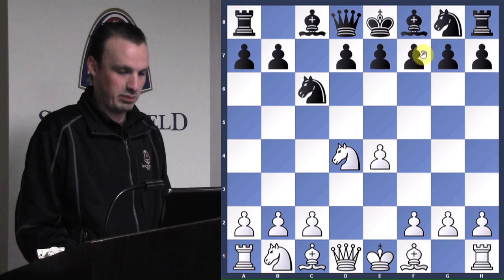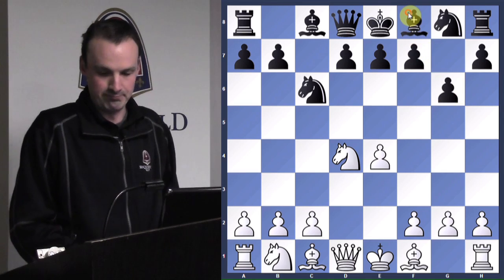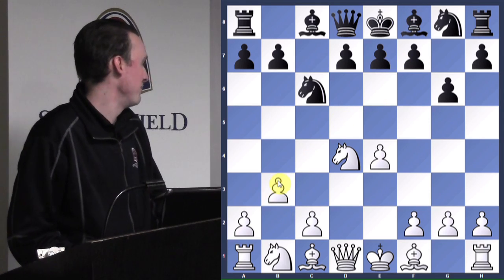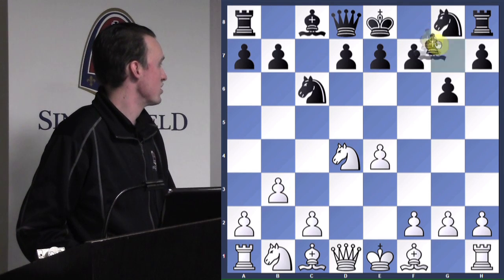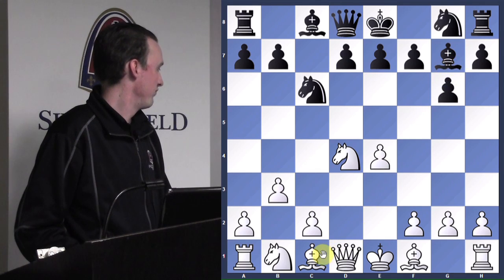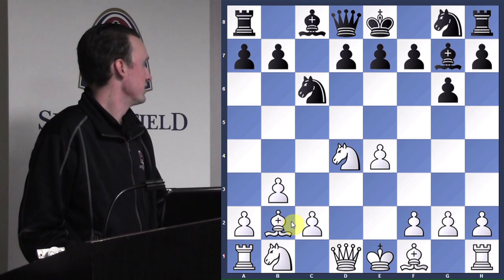Black plays g6, wanting to get his bishop on the long diagonal. White plays a very fishy move here — b3. This is not the main line. He wants to challenge my fianchetto bishop with his own fianchetto bishop. But it's a weak move.